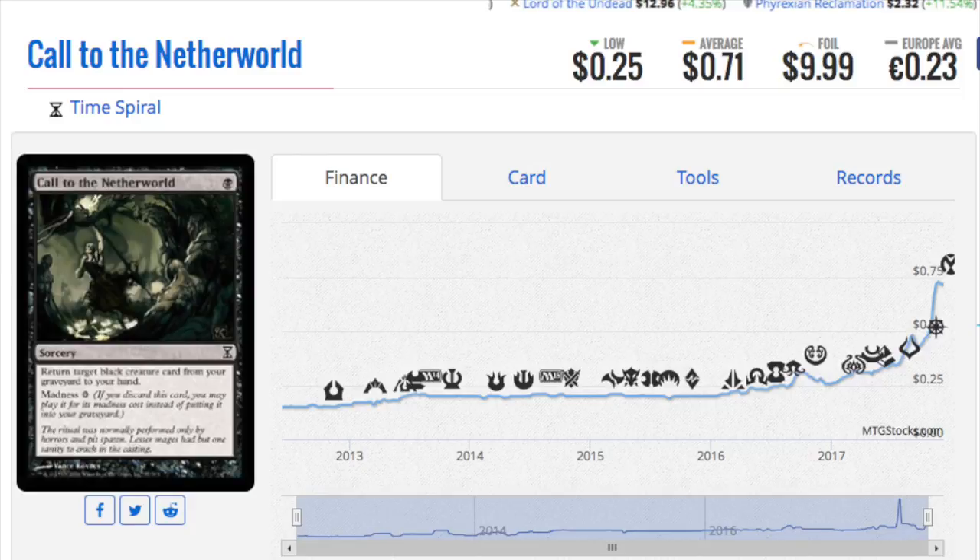Hey guys, today we are going to look at some foil Magic cards that have gone up in price recently. We'll start with this one — I'm a big fan of zero-cost cards, so Force of Will, Pact of Negation, Pact of the Titan, any of these cards including madness zero-cost cards are going to be played at some point in time. This card has been ticking up slightly.